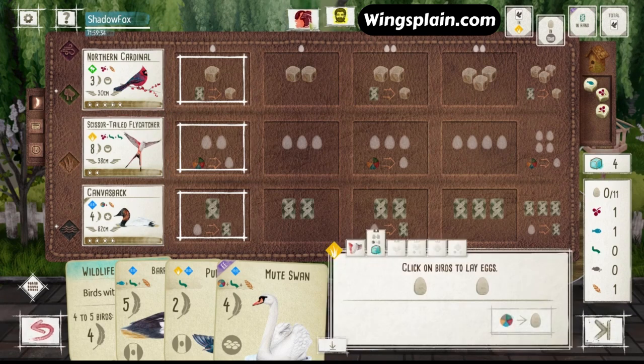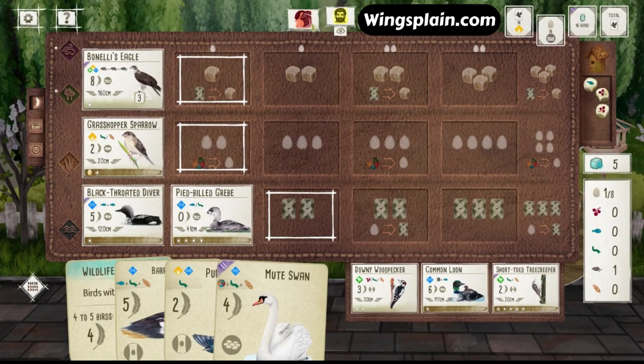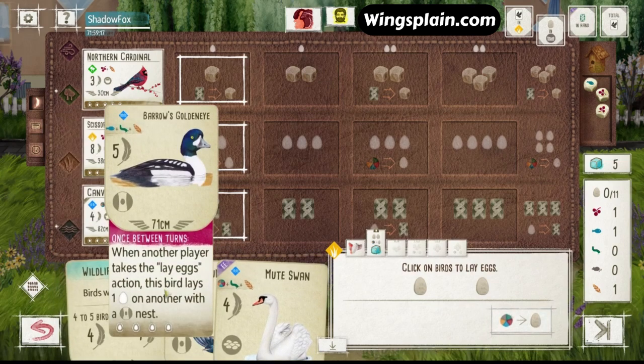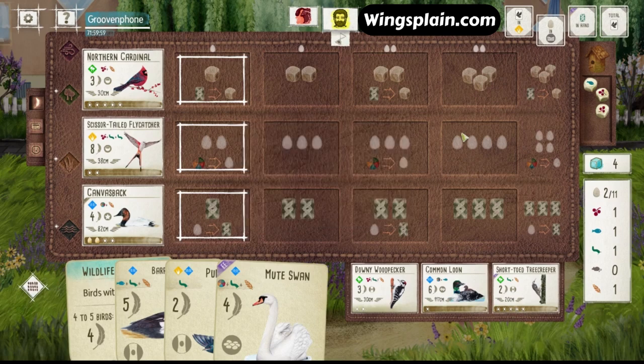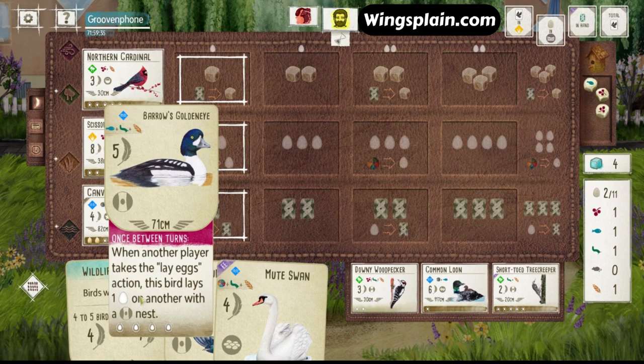Definitely not what you want to see, but it kind of evens it up a little. We have our Platform Nest on the Canvasback. He wants to discard cards for extra food — he has a rat there. I wonder if that means Raven. I sure hope not. I'm not going to spend the food for the extra egg because I think we're going to need that toward the Goldeneye. So we'll be friendly and hand out the food, since we can make really good use of it dropping the Mute Swan. It might actually be worth it to get the Goldeneye down sooner rather than later.